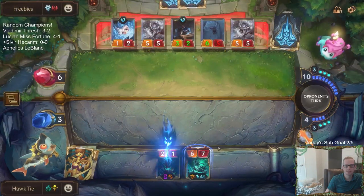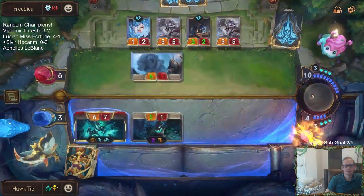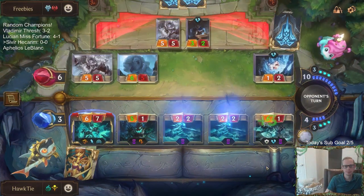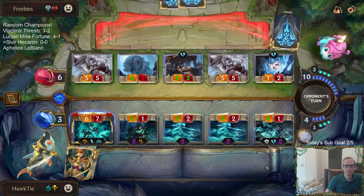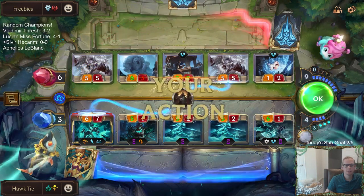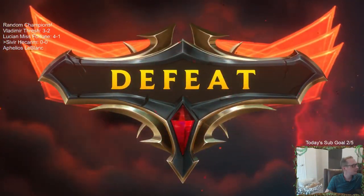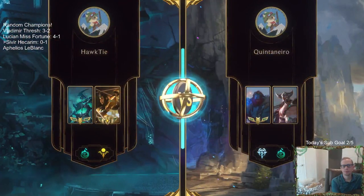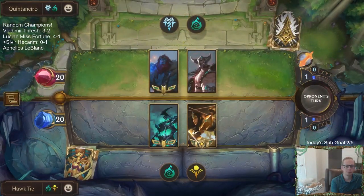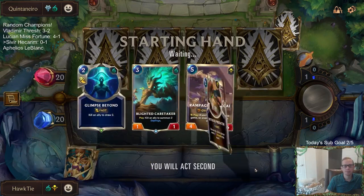Our deck actually looked pretty good — we got Whisper Word'd to death. Trundle, Tryndamere — that's going to be a removal-heavy deck. We need our Sharks in this kind of matchup. This is a matchup for the Sharks. This hand is pathetic. Shark Chariot? Okay, that's a card. They are, of course, an Avalanche deck. I don't want to play Ravenous Butcher here — we get blown out pretty bad by Avalanche.